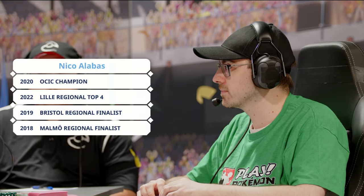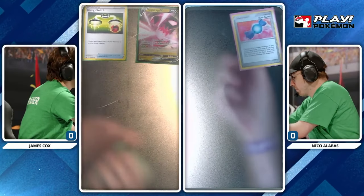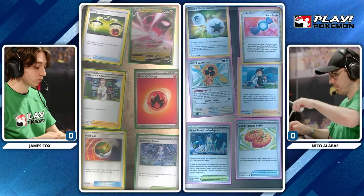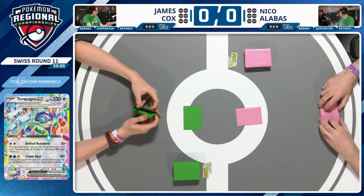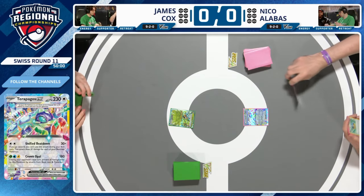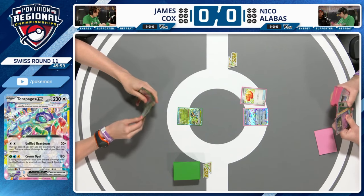Players cop top eight as well — fantastic player who puts a ton of games into the Pokemon TCG. He'll be facing off against Niko Alaba, 2020 OC IC Champion, Little Regional top four, Bristol Regional finalist, and also won the UTREK Special Event. It's a win-and-in for these two players. Nico is going first.